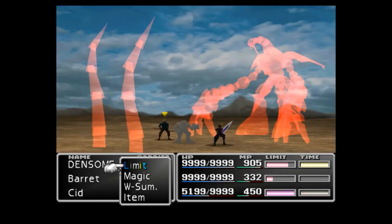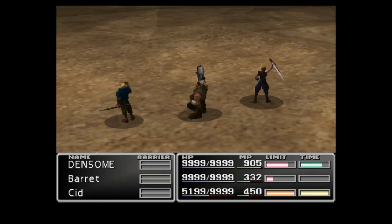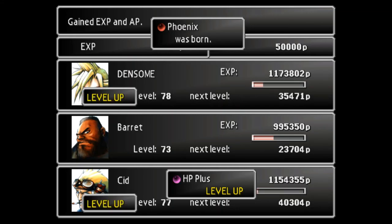And there we go — Ruby Weapon defeated! Pretty easy, didn't really cause us much trouble at all. The Desert Rose — look at all of that!